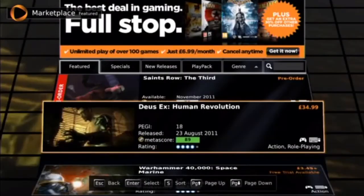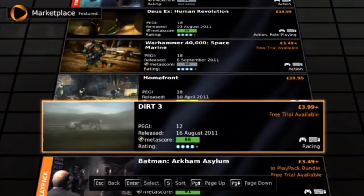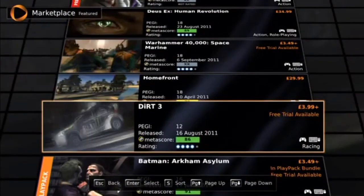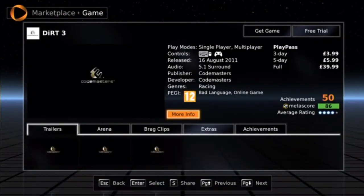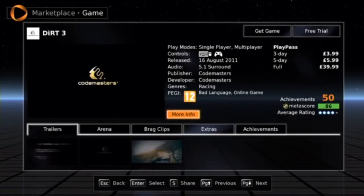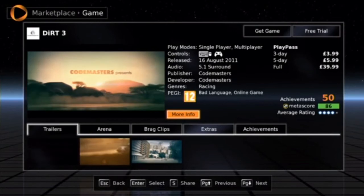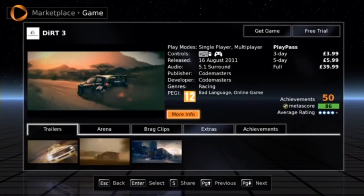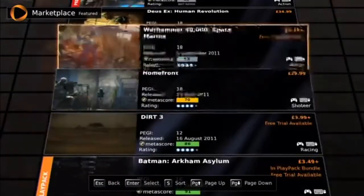As you can see, this is the menu now. Everything else is no longer £1, but I did it for £1. There are a few payment options with OnLive: you can rent it for three days for £3.99, rent it for five days for £5.99, or you can get the full game — which is what I just did — for £40. But I did it for £1, and you'll be able to as well.